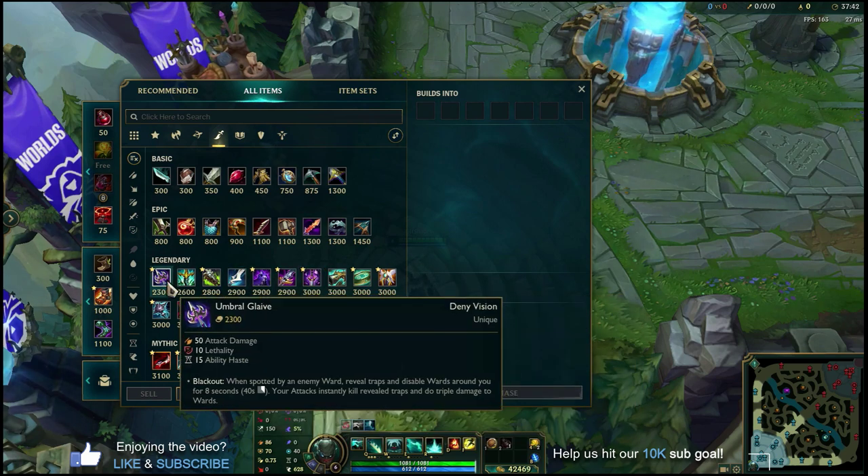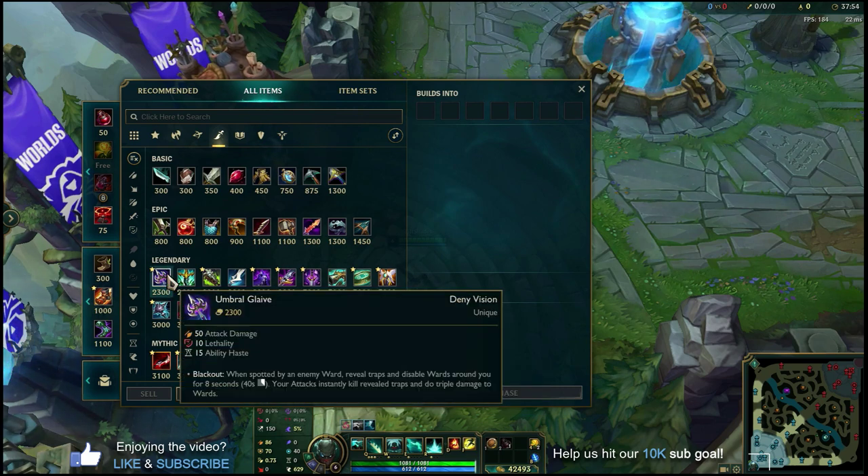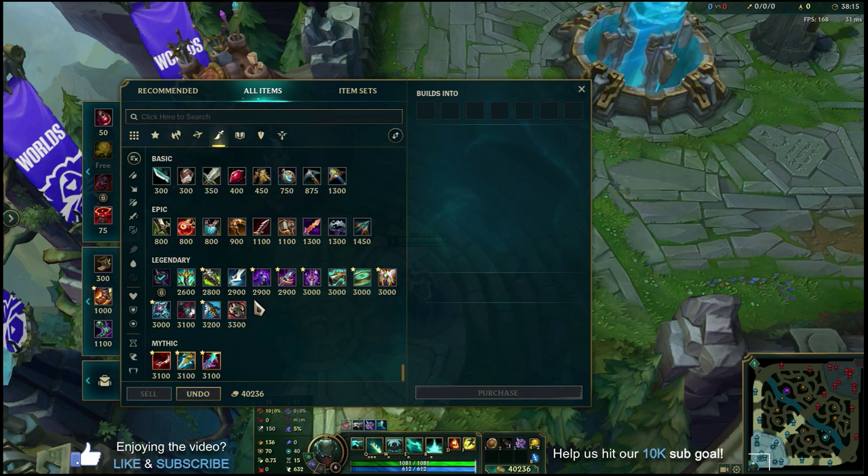My rush item for Pyke is Umbral Glaive in every single game. It's a great item because the Blackout passive lets you destroy enemy wards — pair that with the Zombie Ward rune and you're putting wards down everywhere. When you're playing Pyke mid, you're roaming a lot — enemy jungle, your own jungle. You're basically a roaming support-slash-jungler looking to help teammates, steal kills, and share gold. Umbral Glaive gives you vision advantage, plus attack damage, lethality, and ability haste. That's your rush item.